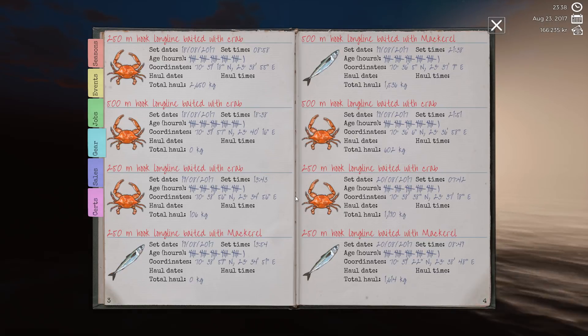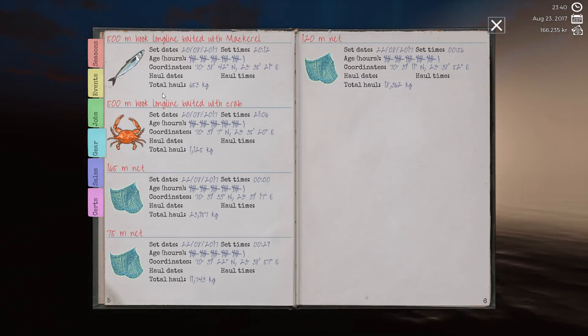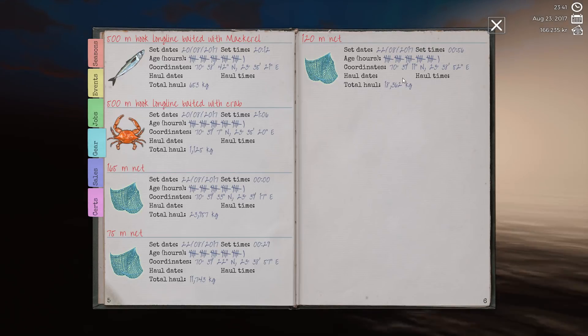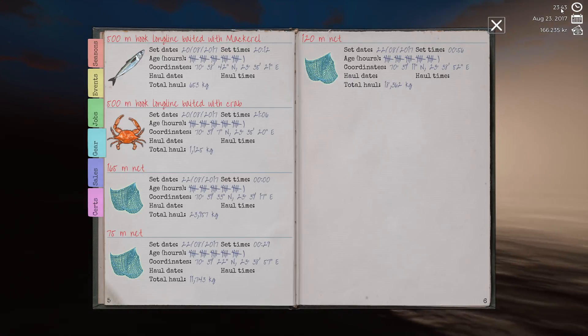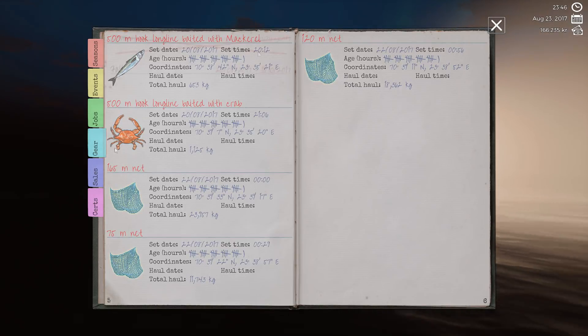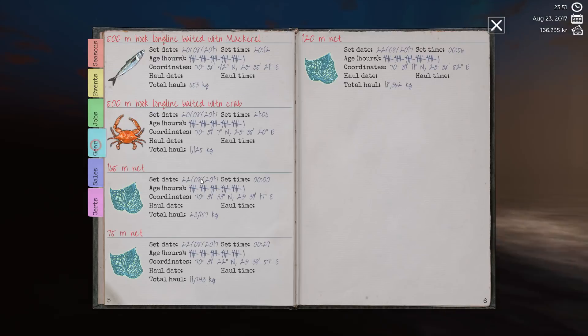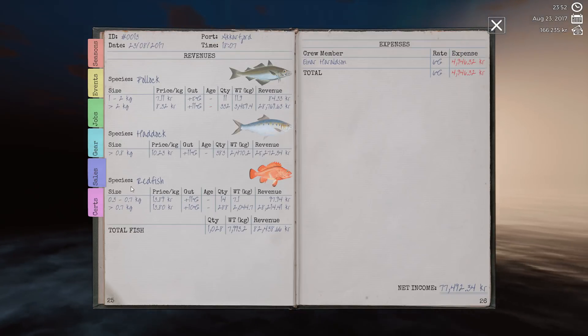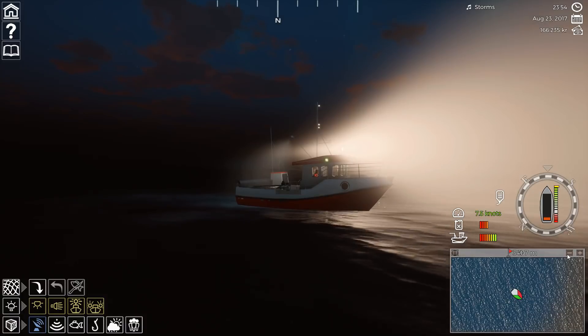When people are saying you don't know how long the net's been in the water - if you hover over it it gives you information, but equally the logbook tells you everything you need to know. You look at the time, see what time you set it, then check the current time and you pretty much know when to go pick it up. You could even enter the coordinates into the GPS system and a waypoint will pop up. It also tracks seasons, events you come across, jobs you've covered, gear, and sales. I've got 26 pages of sales tracked. Absolutely superb - the logbook for me, brilliant.